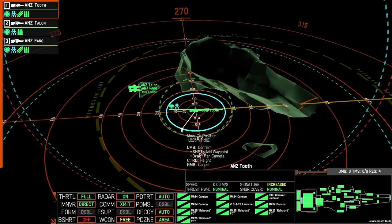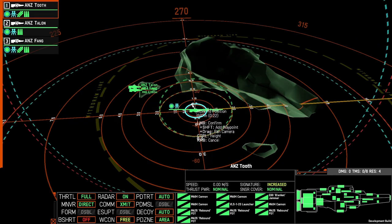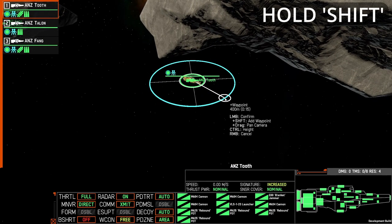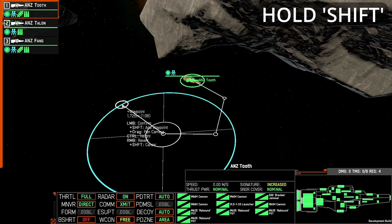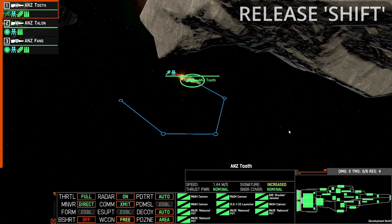In the tactical view, you can see the exact same radial widget as shown in the game view. You can set waypoints for your ship to follow by holding Shift and then selecting with the left mouse click to set each waypoint. To set the final waypoint, release Shift and then left-click.